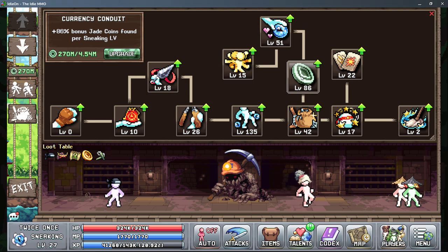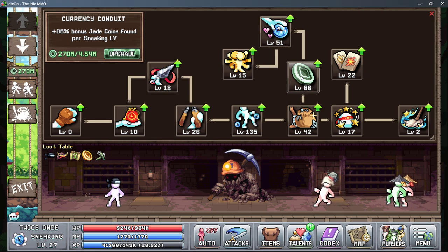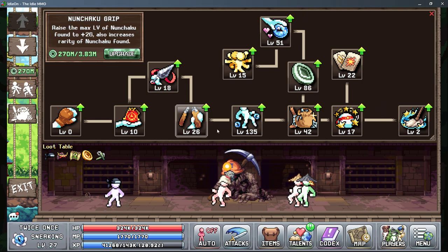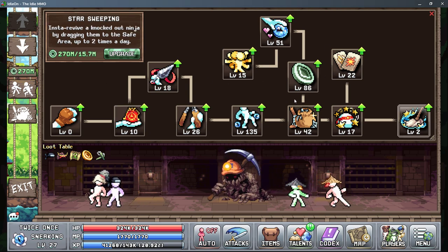This gives you more jade coins per sneaking level. This is very important because more jade coins means you're going to be able to have more coins to spend here as well. So you're going to be able to unlock all of these other things and level these other things much faster.